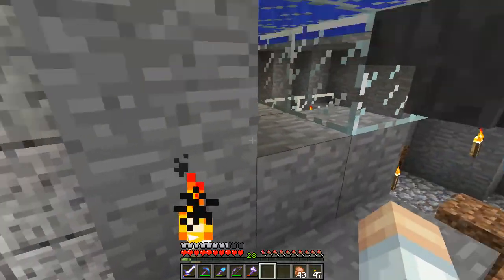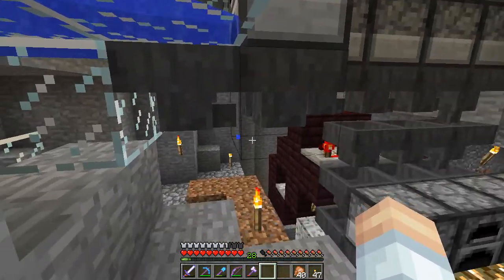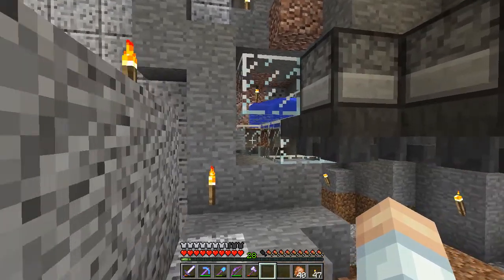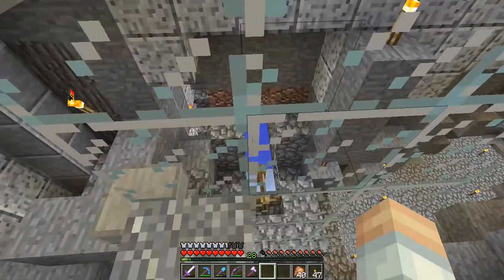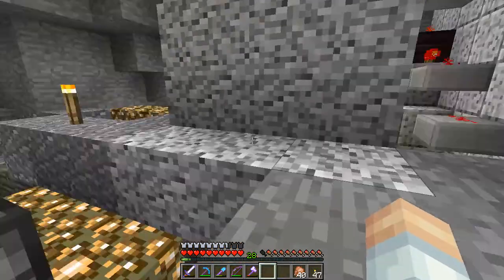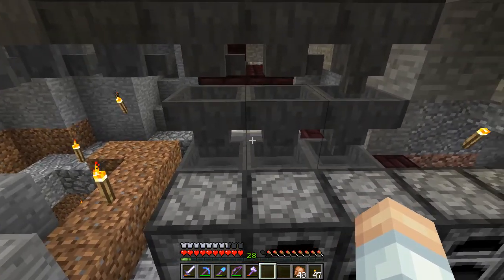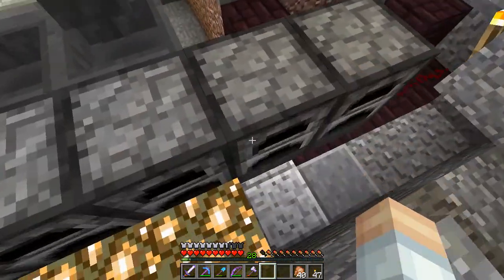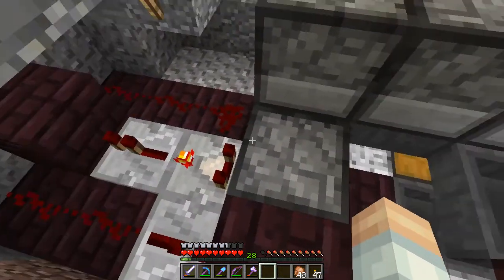I've got Feather Falling IV so dropping down is not a big deal. As you may have figured, this has to do with the collection area — those skeletons are hanging out on top of a hopper, and that spits items into an item elevator, one of those fancy ones. That carries items up to here and into a little sorting system right here, and we sort off the bones and the arrows, and then everything else just drops down.